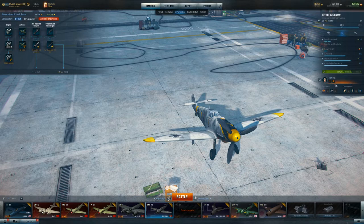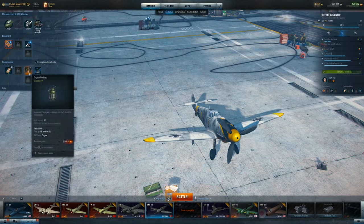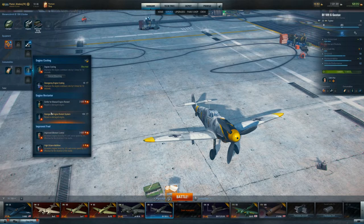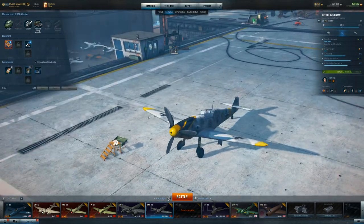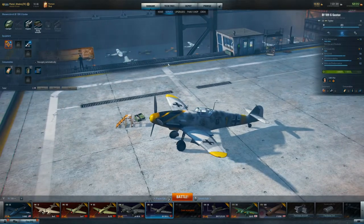I have this particular plane set up for accuracy, and the reason being is because with a 30 mil cannon with just one gun that's really doing all your damage, I want to make sure that damage counts and that it hits. I've actually changed it recently to put the engine cooling on here. When I first played the game, I would use the manual engine restart — that's still viable for some planes, but it's kind of pointless for this plane. The engine very rarely goes out on this particular plane.